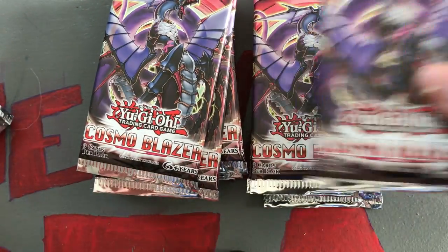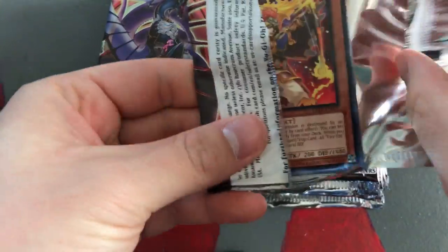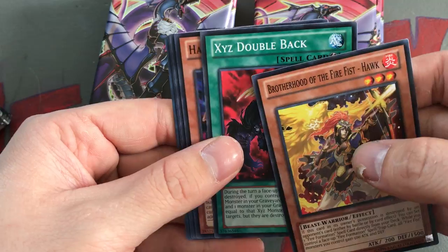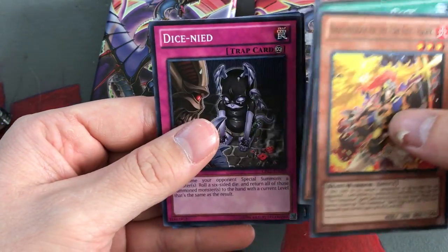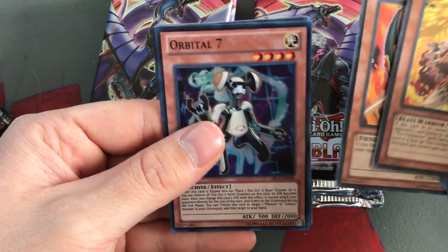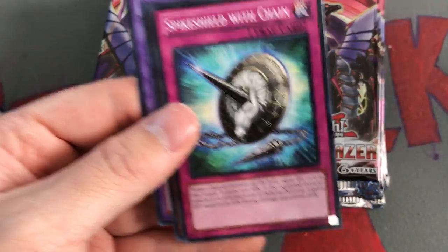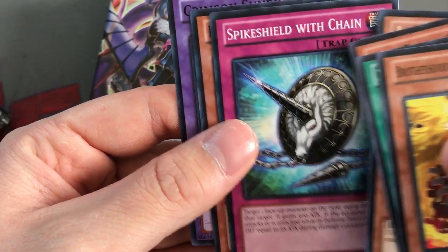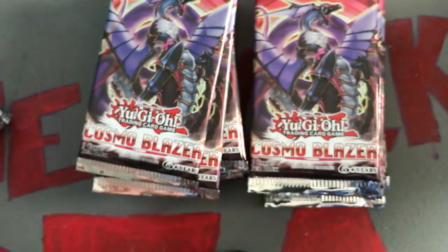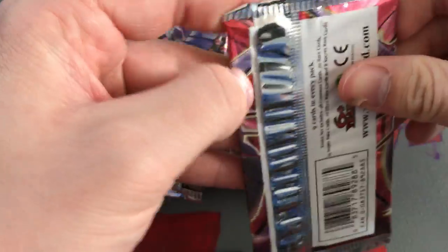I do not think these are scaled because we did already get a holo, so that's a good thing. I was a little bit worried, I'm not gonna lie. Brotherhood of the Fire Fist Hulk, XYZ Double Back, Hazy Flame Cerberus, Dice Knight, Infernity Archer for a rare, and a super rare Orbital 7 - sweet! So we also got another super. Put him to the side. Spike Shield with Chain, Bacon Saver, and Crimson Sunbird. We've opened four packs and pulled two supers - not too bad.